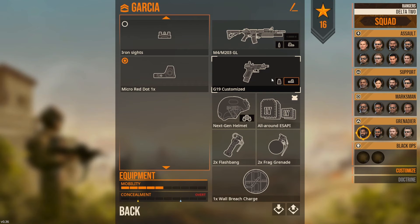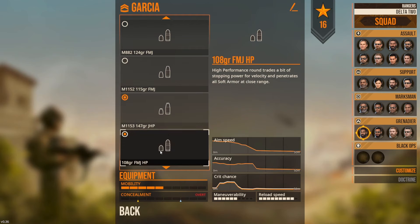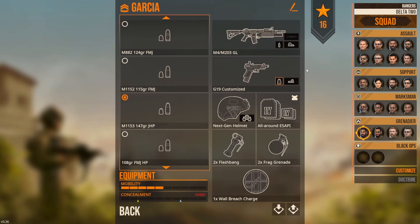A lot of guys are just going to be carrying a Glock 17. For the ammo you've got FMJ 115 and 124 grain, a full metal jacket hollow point, and then jacketed hollow point - 147 grain jacketed hollow point. That's pretty much what everyone's carrying as duty ammo, so that's what we're using here.